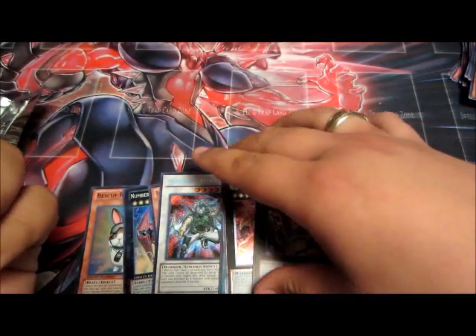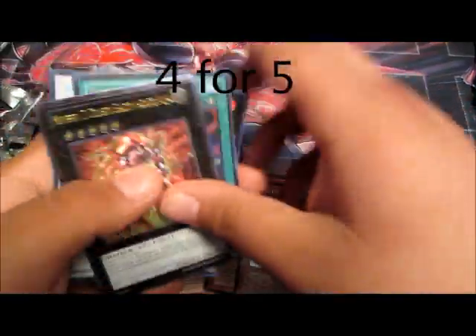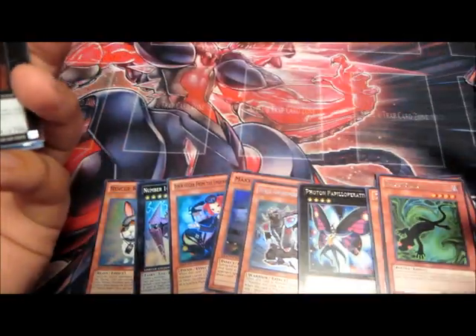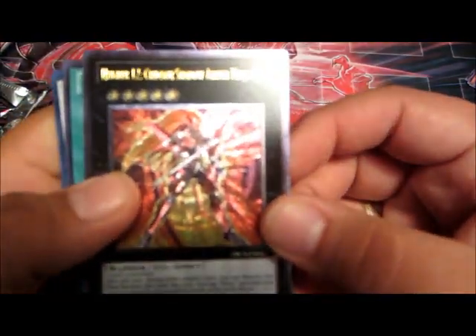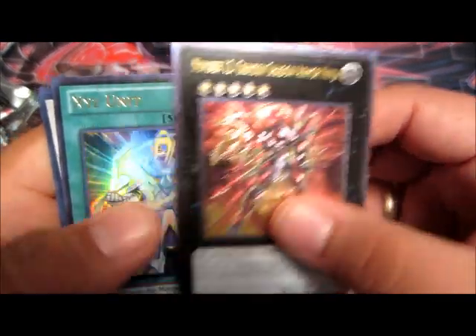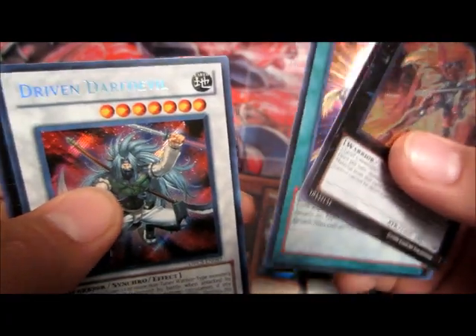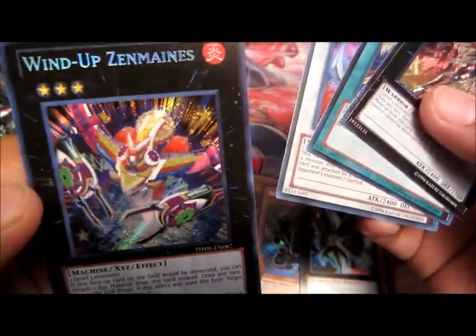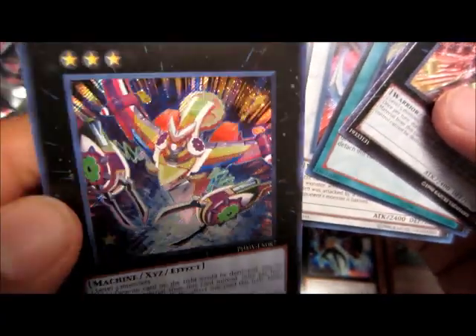That was an awesome 10 tin, I went four for four, I got awesome cards. Including the promos, you can't beat the promos - look at that, it's freaking sweet. You got an ultimate Number 12 Crimson Shadow Armor Ninja, an ultra rare XYZ Unit, a secret rare Driven Daredevil, and then a secret rare Wind-Up Zenmaines. You can't beat that dude, that is awesome, that is freaking sweet.